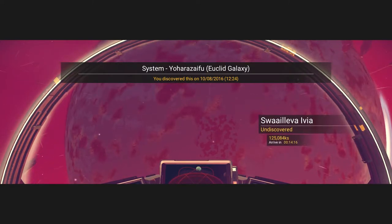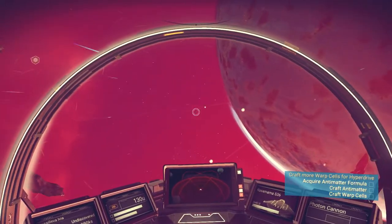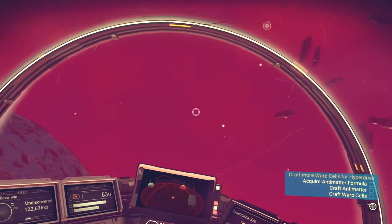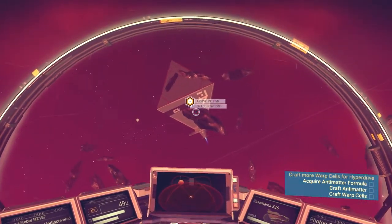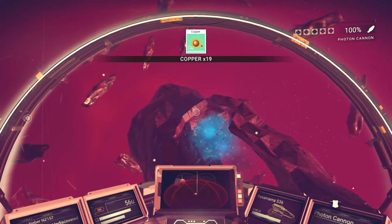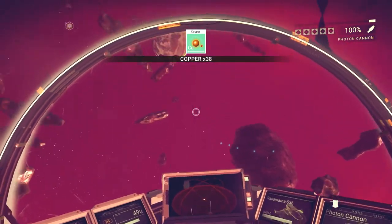We've discovered a new solar system in this galaxy — and that is a freaking big planet! The objective now says: craft more warp cells for hyperdrive, acquire antimatter formula, craft antimatter, craft warp cells. So can we find that formula? Is there another space station? Oh yeah, another space station — hang on, can we shoot this? It's also Thanium — kind of hard to get. Oh and copper!